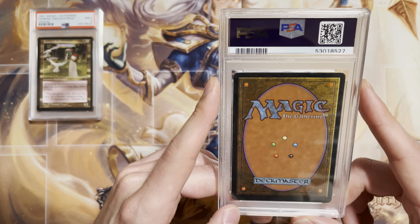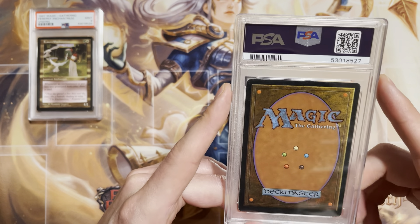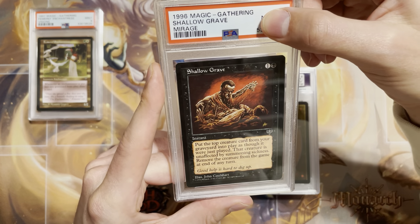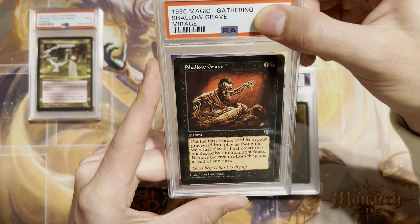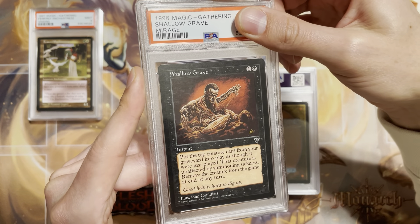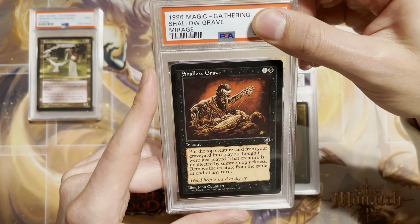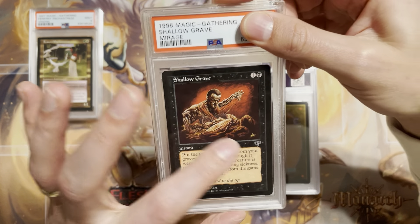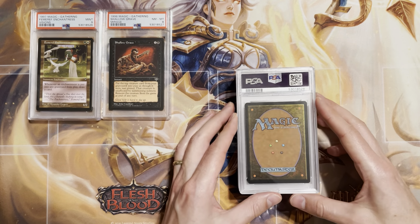This card looks decent — there's a tiny bit of edge wear, maybe a little smudge, could have cleaned a little better, but the centering is nice. It's a Shallow Grave, another reserve list Mirage card from 1996. Clearly I was just experimenting with what these cards would do for grading. Looks pretty nice, probably a 9, could be an 8. Centering is a bit off, a little whitening marks — I'll guess an 8. Yep, near mint 8. I'm turning into a grading pro!